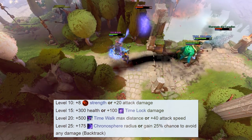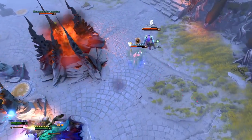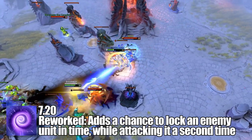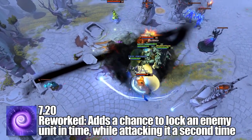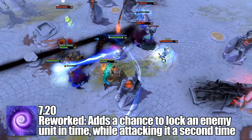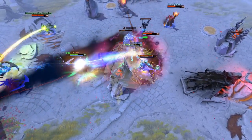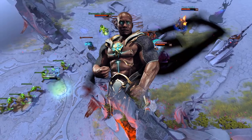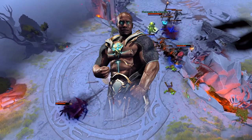Void's last major change occurred in 7.20, where Time Lock was reworked. Functionally the spell stayed the same, providing a chance to stun a unit for a short duration. However, a successful proc now causes Void to perform an instant attack on the target, which can proc attack modifiers. With this, Void can really tear down an enemy the more farmed he becomes — he reminds me of Geras from Mortal Kombat 11. Both are strong guys who pause time to whittle down their foes.